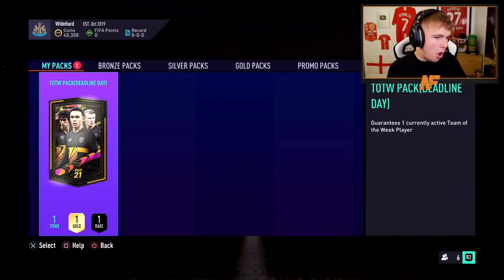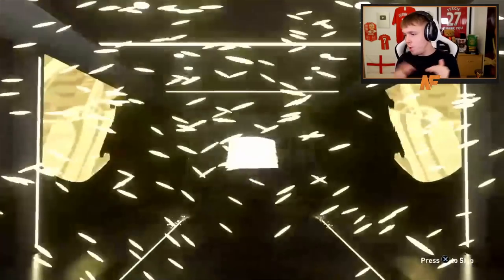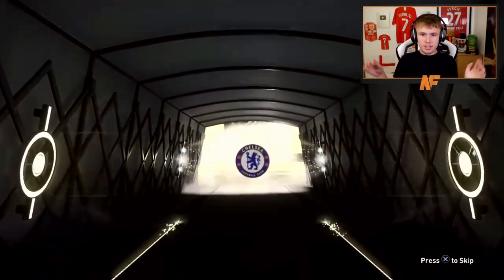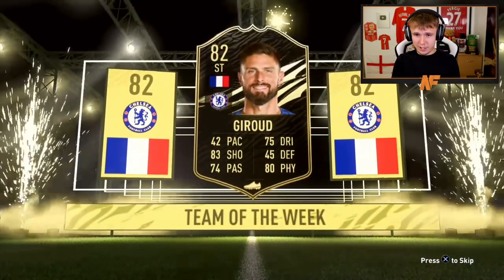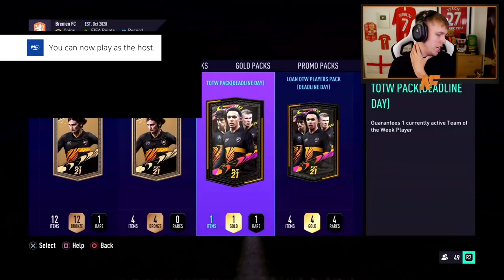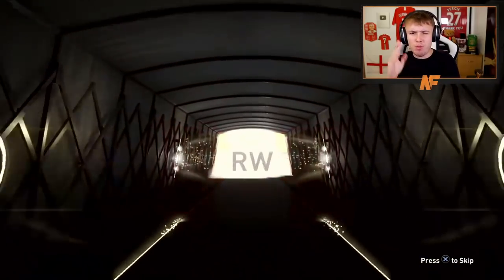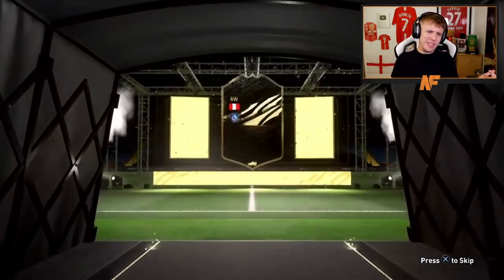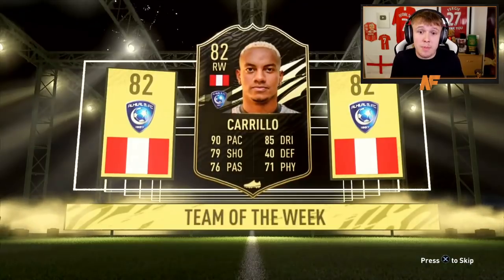Thanks for pack nine. My stream's been dodgy — hopefully it doesn't affect the recording, my frames are just going up and down. 83 caps again — of course. French striker? Olivier Giroux! The first recognisable player we've packed in nine packs. At least he's Premier League — good chemistry for SBCs. Pack 10 for Southall — we're going to hit the big boy 10. Right winger, 90 pace — I think Carrillo — probably the best one we've had. Pack 10 done.